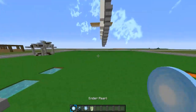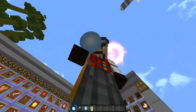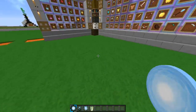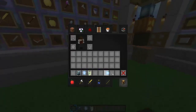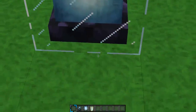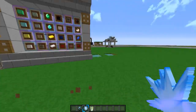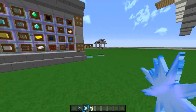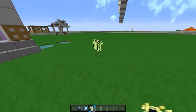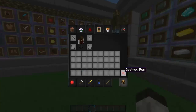Going on to some misc items: the ender pearl — everyone knows what it does — I really do like this one. I got it from XX StormSeeker's texture pack, thank you for that. The beacon I really like; I love the gradients and the HD of it. The nether star is really different to any other nether star I've seen. And the XP bottles look so sick — the design is really good, that's why I picked them.